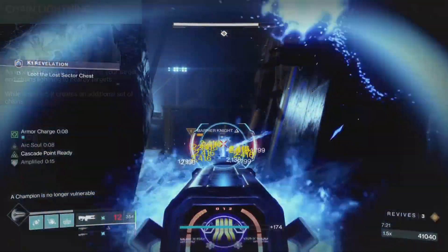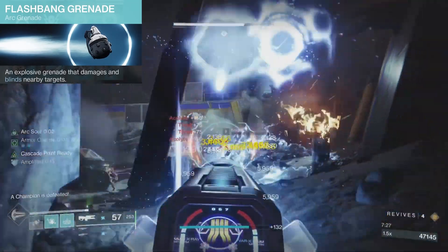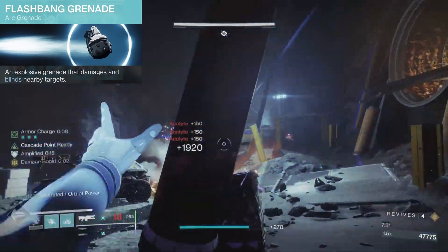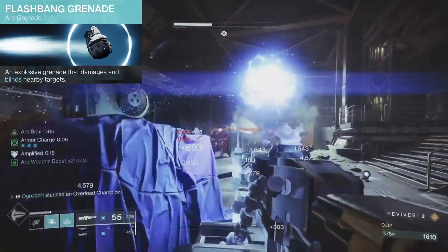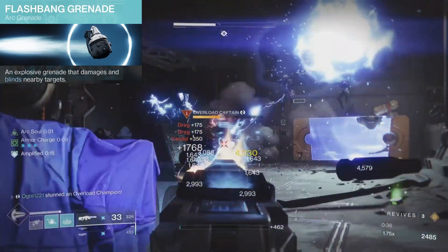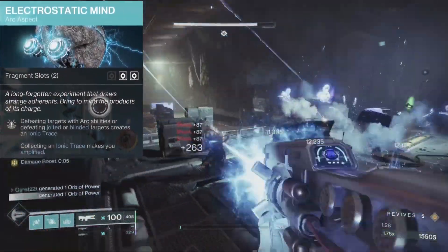Let's take a look at what grenades we're running. We're going with Flashbang Grenade — an explosive grenade that damages and blinds nearby targets. I wanted this build to have some viability in endgame activities, so I chose flashbang grenades. With these, we'll be able to stun unstoppable champions and create some breathing room by neutralizing enemy fire, so they're great for crowd control as well. Plus, blinding targets before killing them will create ionic traces, thanks to our first aspect, Electrostatic Mind.